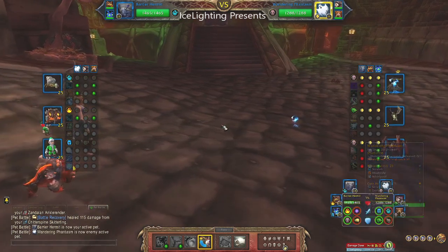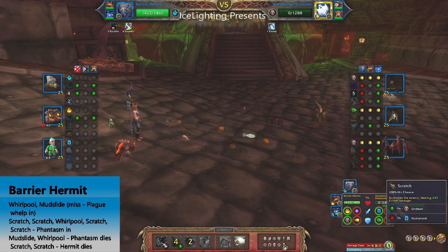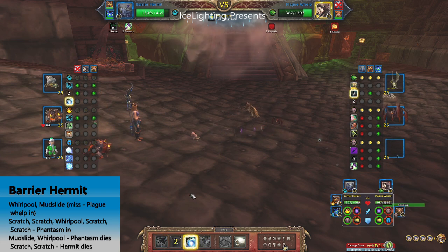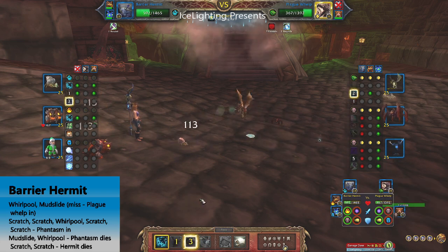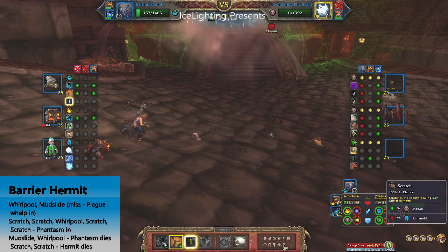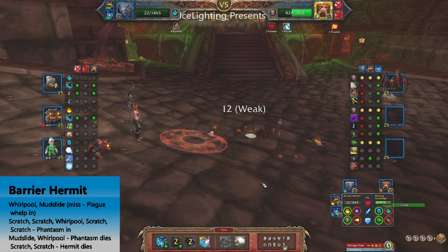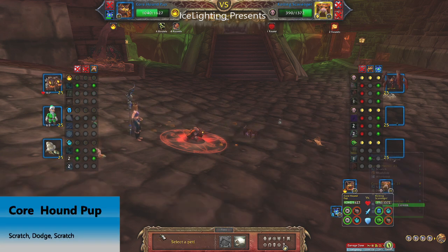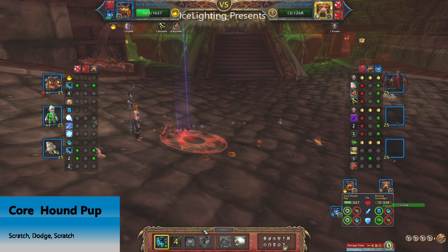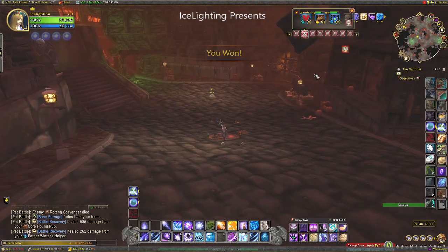Next we're on to the Wandering Phantasm, and I'm bringing in my Barrier Hermit Crab. I'm basically ignoring the first one because I know it's going to haunt me, and I'd rather do damage to the backline pets as they come in. I missed crits and therefore missed a lot of these, but there is still the list of what I used and when, and I still complete it. It would have been faster if I critted, which is why I always use the same team. We're now on the Core Hound pup, finishing off with Scratch, Dodge, and then Scratch again.